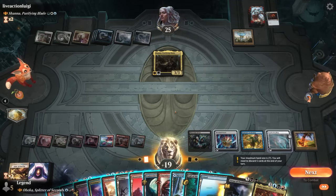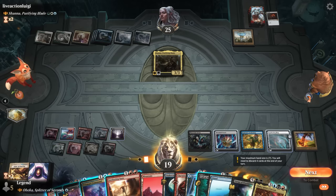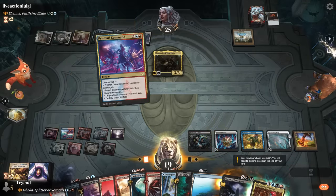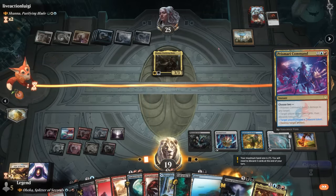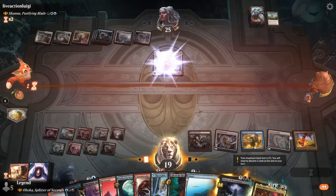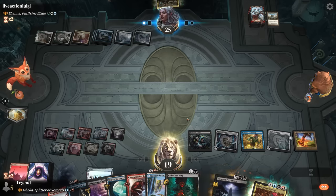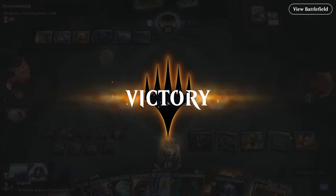We get back our Devils and draw a bunch. Then we deal with the Reservoir — Prismari Command making treasure and destroying artifacts, and then Sweltering Suns deals with Shana. So we deal with both. Next turn with a clear board we can pick whichever creature we want to give haste to with the boots and take it from there. Could have also discarded the Devils to set up Virtue of Persistence, but our opponent has seen enough. On to the next one.